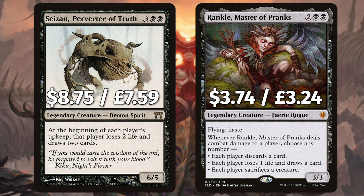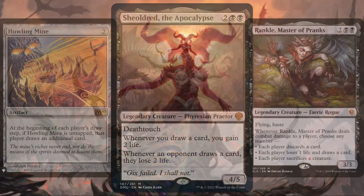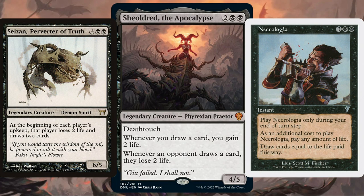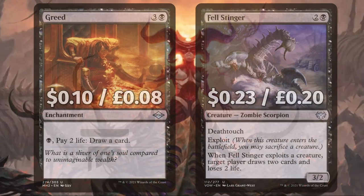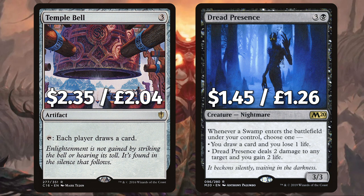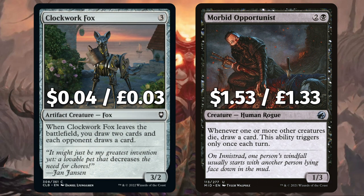And Rankle, Master of Pranks — when he deals combat damage to a player we can make everyone discard a card, lose a life, draw a card, and sack a creature. We want card draw to happen everywhere, so having cards triggering on upkeep, end step, and everything in between is perfect. We have classic card Greed to pay a Swamp and two life to draw a card. And Bellringer that when it exploits a creature, target player draws two cards and loses two life. There's Temple Bell that you can tap to make each player draw a card. And Dread Presence — whenever a Swamp ETBs you may draw a card and lose one life. On to the final five: Clockwork Fox, when it leaves the field you draw two cards and each opponent draws a card.